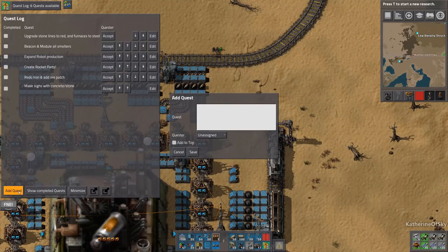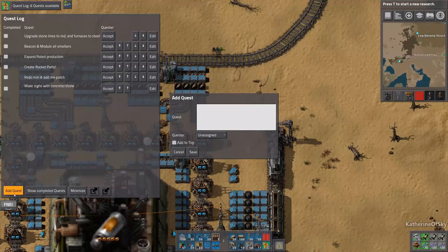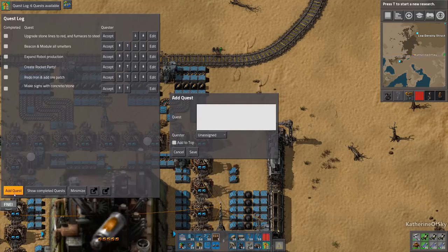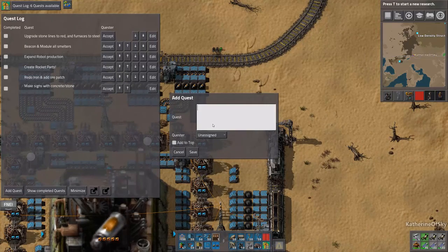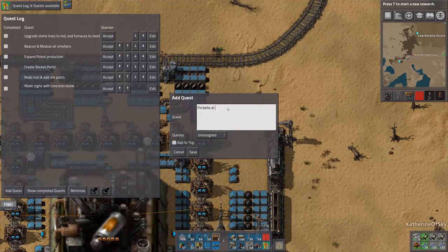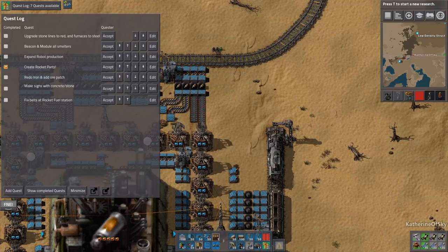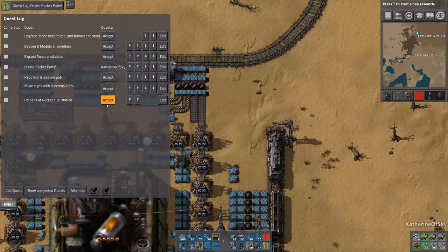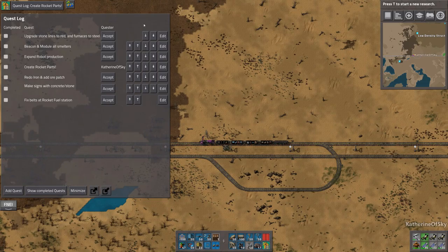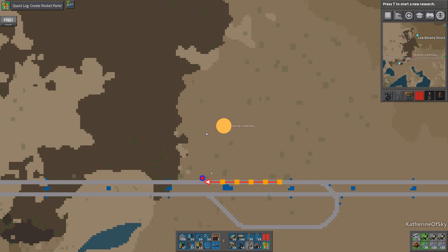Oh, look at this — the buttons are changed. Oh my, that's very nice, I didn't even notice. This is perfect. Add quest. Fix belts at rocket fuel station. I seem to have forgotten to do that. Create rocket parts is kind of what we're doing right now — I guess we can accept this as our quest for now. This is perfect. Add quest. I love that, I find that so amusing.